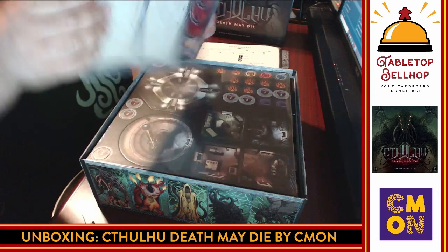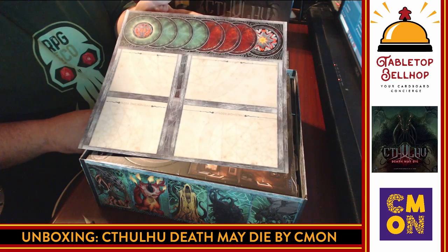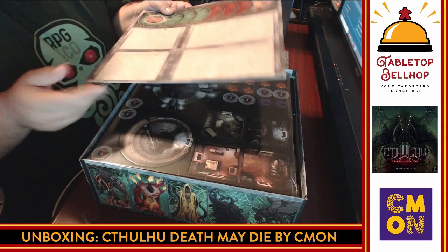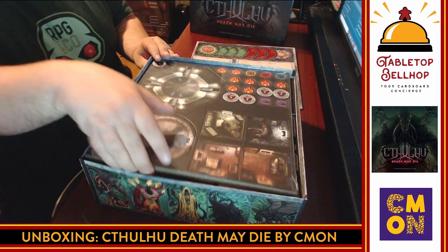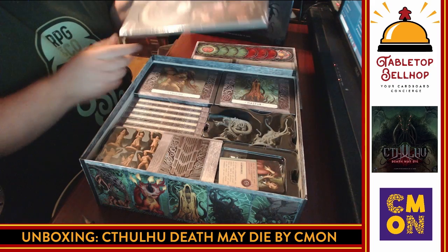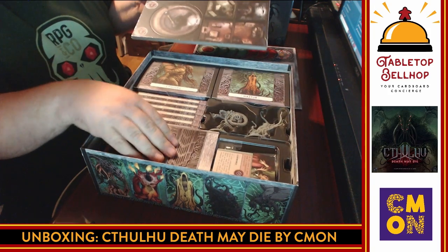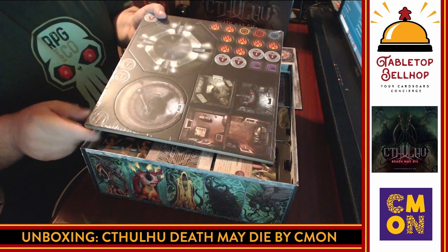There's a thick card that I'm guessing is some kind of tracker — maybe the monster track. Disappointingly thin; these super paper-thin boards are getting more and more common in games. I'd love something a little thicker — this is the kind of component I'd be tempted to laminate. And of course, punch boards — not nearly as many as I thought. Sure enough, Rob Davio was involved: there are boxes to open. The Legacy Master has put boxes in this game.